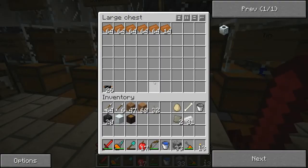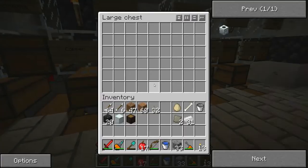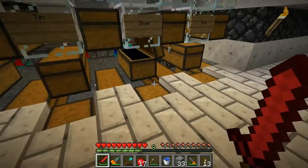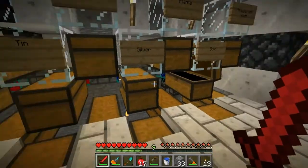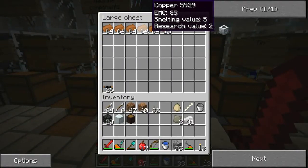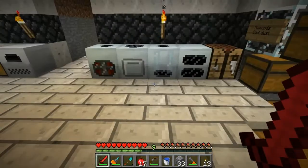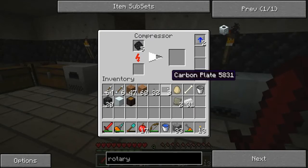All right, so this is what the quarry's doing. Everything in these top chests came from the quarry — if you remember I moved everything down. I don't think we're quite low enough for gold and silver yet, but we've got five stacks of copper and three stacks of iron, so that's pretty good.